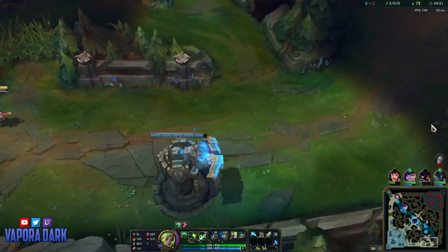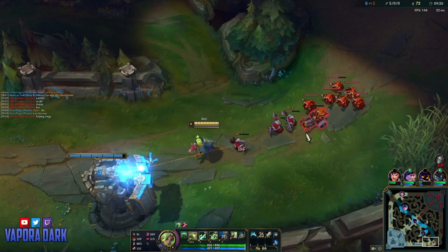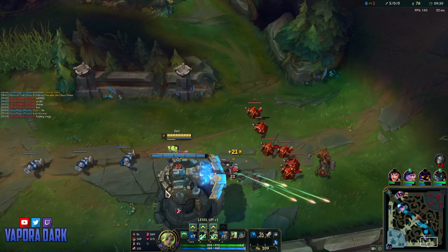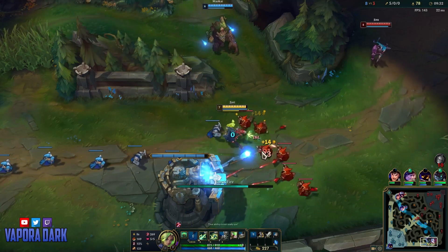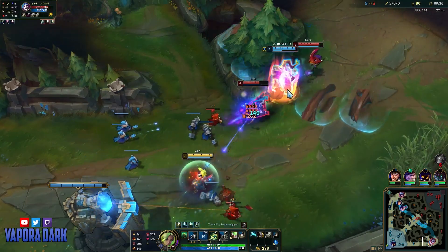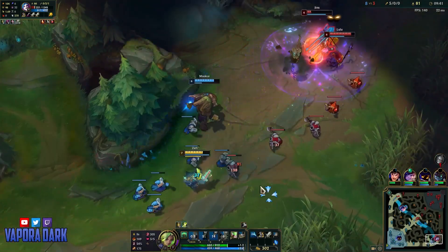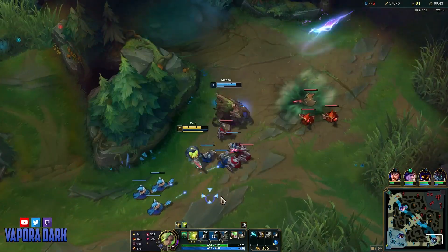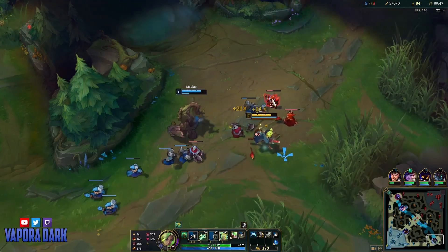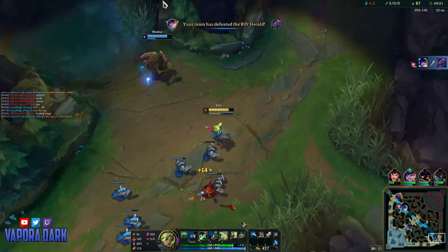So we get back into lane here with the Berserkers and just the Longsword that'll eventually build into Noonquiver. Berserkers Greaves is a pretty good power spike on Zeri — the amount of attack speed you get this early on is just pretty huge for massively decreasing your Q cooldown. I don't have ult for this fight, but as you can see, I do have a lot of burst between my passive and my W. We lead with the passive, and then while Jinx is slowed from that, we follow up with a W. Because she's slowed, it's gonna be harder for her to get out of range of that. It's just a lot of hard-to-avoid burst.